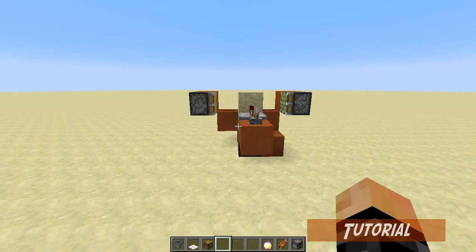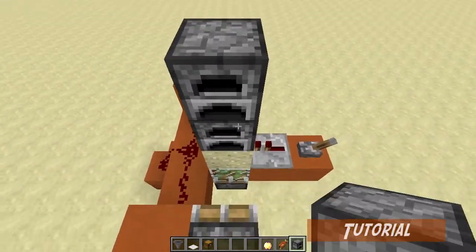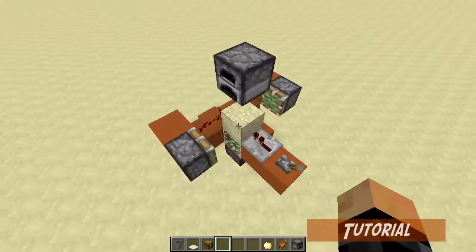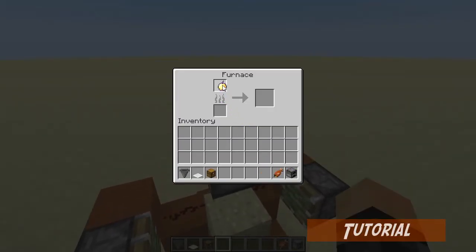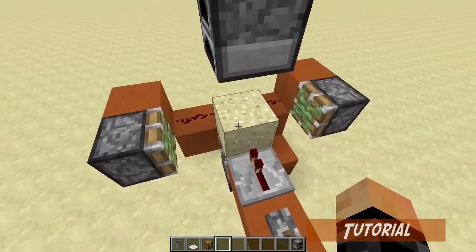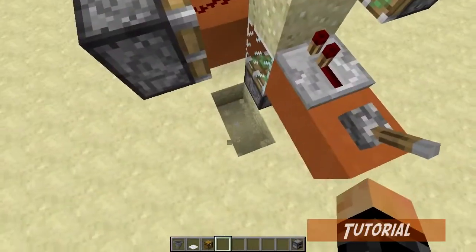For stage two, place your furnace facing this way — if you face it the other way the sand is just going to fall on the redstone dust and it won't work properly. In this furnace you want to place a golden apple, which requires eight golden blocks of course, and cooked salmon on the bottom. Golden apple on top like that. This is going to edit the data value of the falling sand entity, which is what allows it to duplicate — it's a glitch.